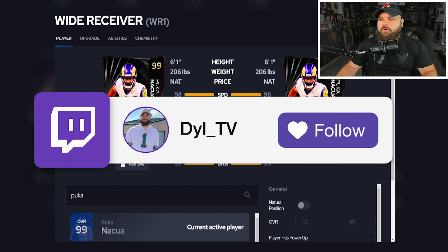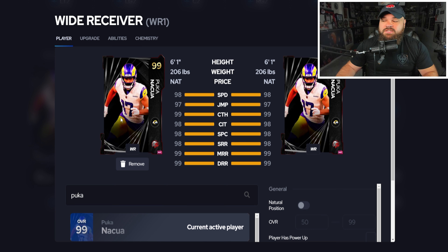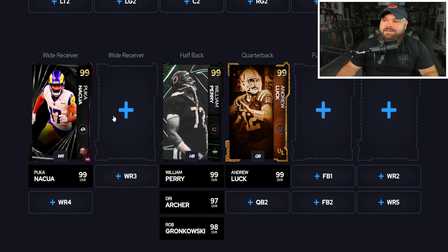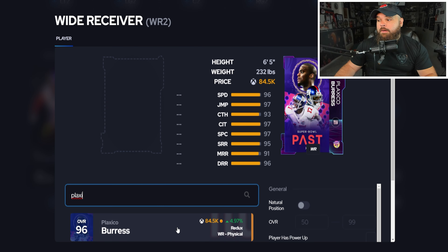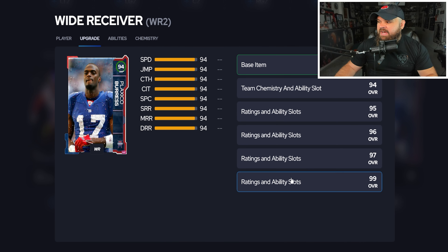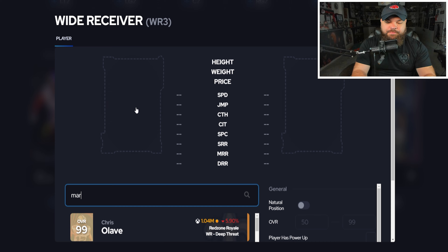At wide receiver one, it makes absolutely no sense not to use Puka — the Welcome Pack player. Rack Him Up built on for zero AP is an ability that can insta-beat man press, and this card plays absolutely phenomenal. Besides Puka, you're in a tough spot because all the receivers that get built-on X-factors like Double Me, Rack Him Up, or Max Security are out of our price range. For WR2, going back to Fan Appreciation — Plaxico Burris, 94 overall. You can get him up to a 99 relatively easily and he gets everything for zero AP: Route Tech, Evasive, Matchup Nightmare. You could do a Charge Up X-factor, but Aiden Hutchinson is going to counter this card.